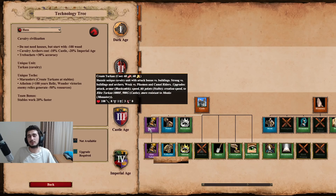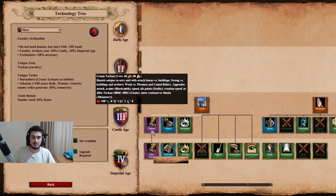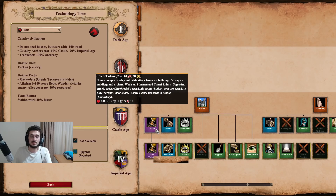The Tarkan costs 60 food and 60 gold - kind of similar to a knight, a little cheaper on gold. Looking at the Elite Tarkan's stats: 11 base attack and 4 base pierce armor, while the regular has 3 base pierce armor. The most important thing to note is that at every age, the Tarkan has 1 extra pierce armor compared to its cavalry counterparts - Paladin has 3 pierce armor, Elite Tarkan has 4; Knight has 2, Tarkan has 3.